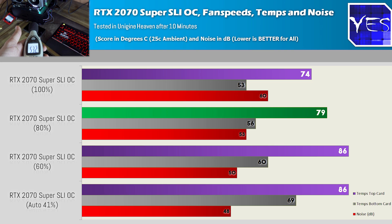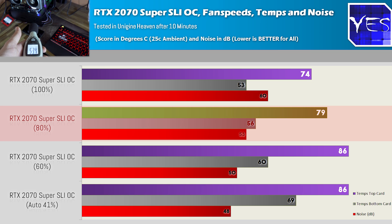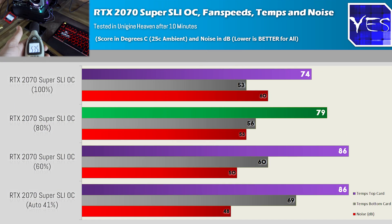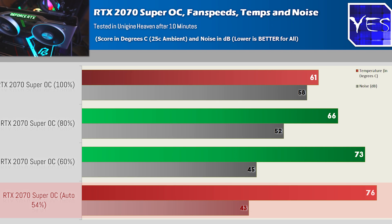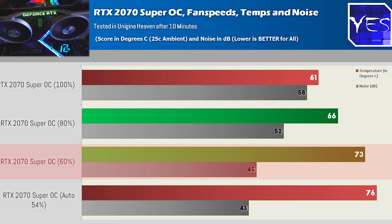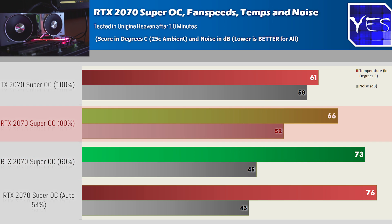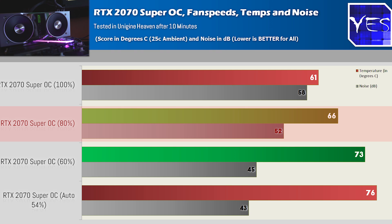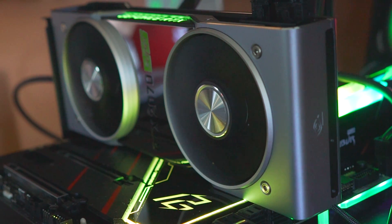At 80% fan speed the noise actually wasn't too bad, and the second card was still performing under 80 degrees. If you do decide to go with an SLI setup like this, make sure you have a high airflow case to get that top card some cooler air so it can breathe better. For the noise on these SLI cards, you'd want to configure your fan curve profiles to around 60% or 80%. On a single card, we got 76 degrees at 54% auto fan speeds. 60% was usually a sweet spot at 73 degrees, 80% was 66 degrees, and 100% was 61 degrees. Though 100% on both dual and single card configurations, the noise was simply unbearable.